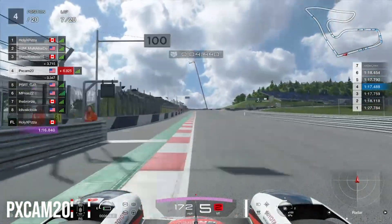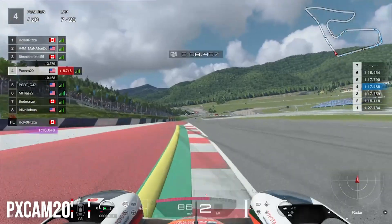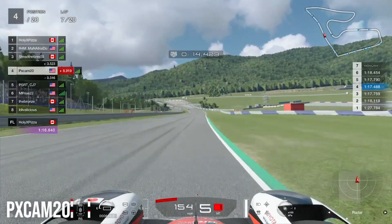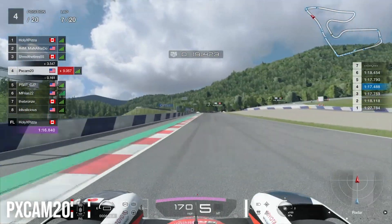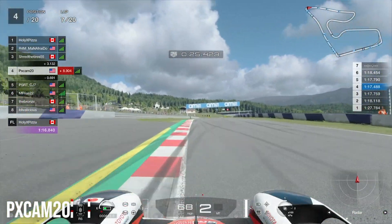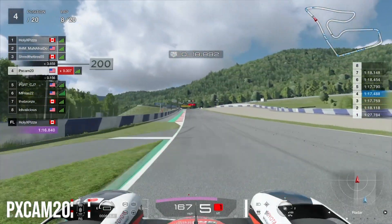Coming into lap seven, we're up into 4th position — one of the cars ahead must have pitted. You can see 5th place is starting to catch up, only four tenths of a second behind us. We're trying to run away from him but he's catching up coming down the straightaway into turn two. He's in our slipstream and peeking on the radar, but a little too far back to make the move as we jump into lap eight.